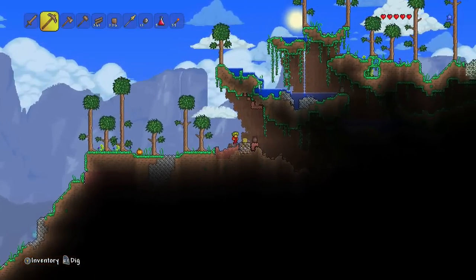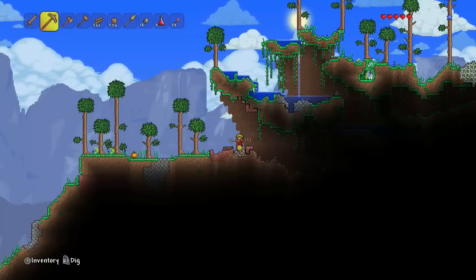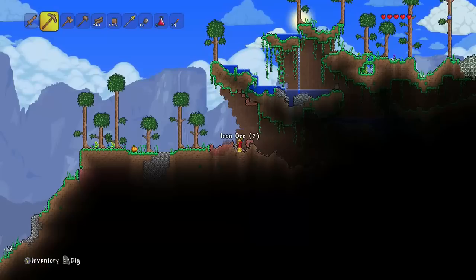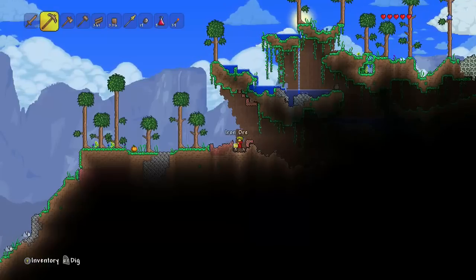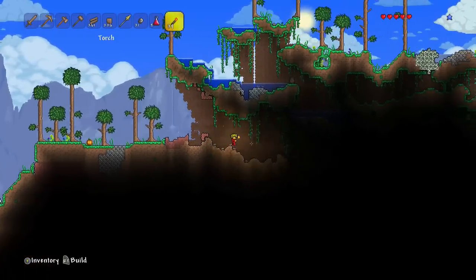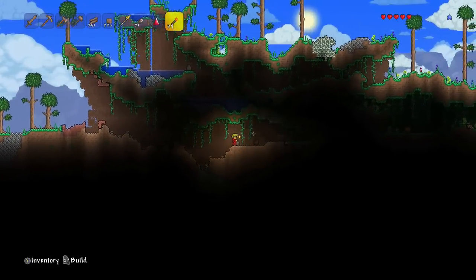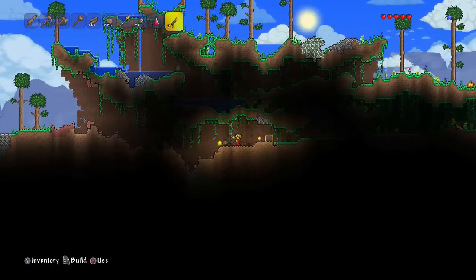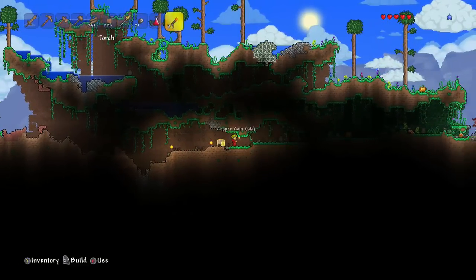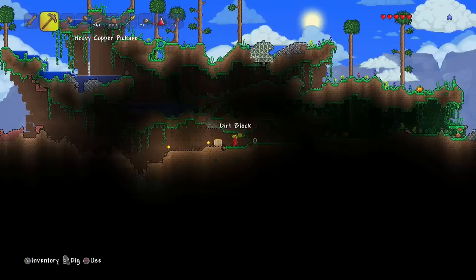Let's see what we get - we get nothing in that one, we get some copper in that one. Let me mine this iron as well. I love the feature just above me with the water - there's water running off the edges. That is a really nice feature, it looks really cool. We do have another chest here, let's light up the area. We get shurikens in there. There are some more pots just over there.